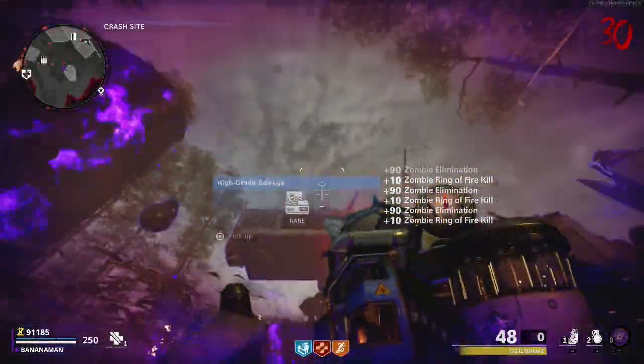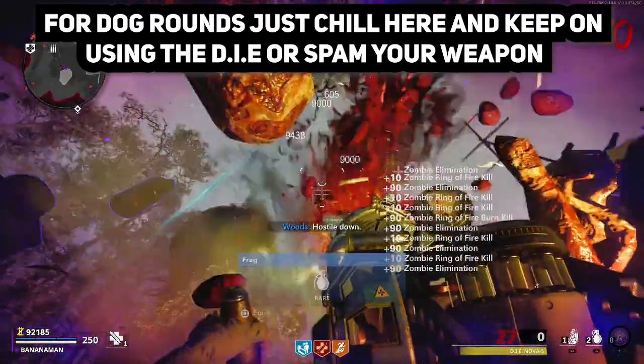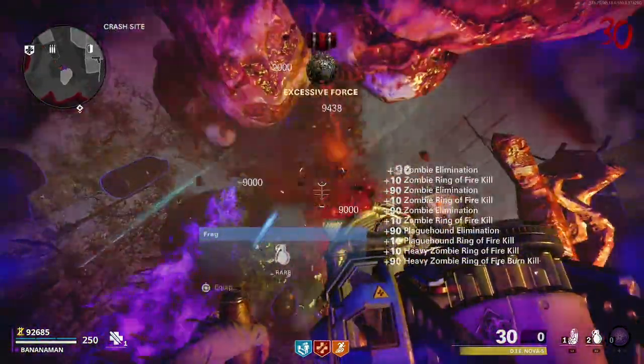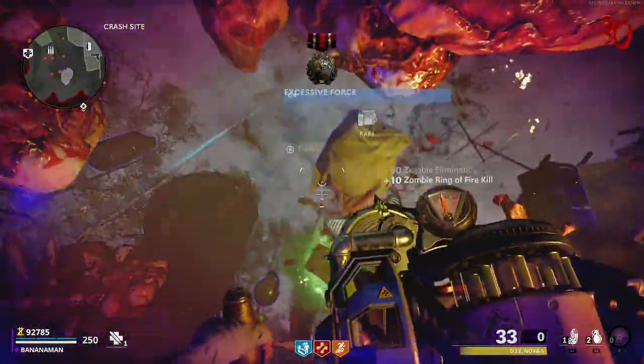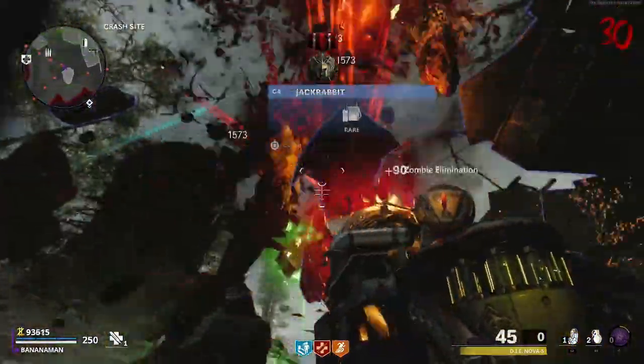If you are going for very high rounds, I would suggest that you have the D.I.E. Shockwave wonder weapon. It has unlimited ammo and it's very good for just chilling on your seat or your couch and shooting zombies from above and easily going through rounds.